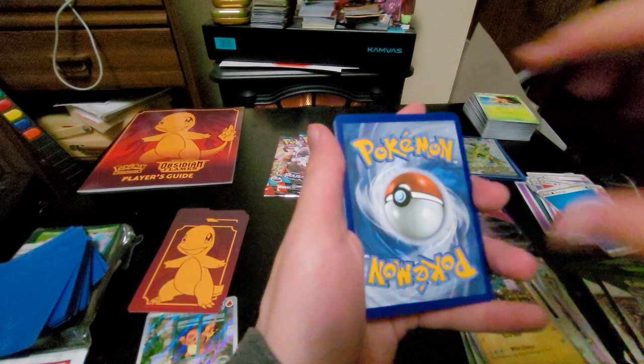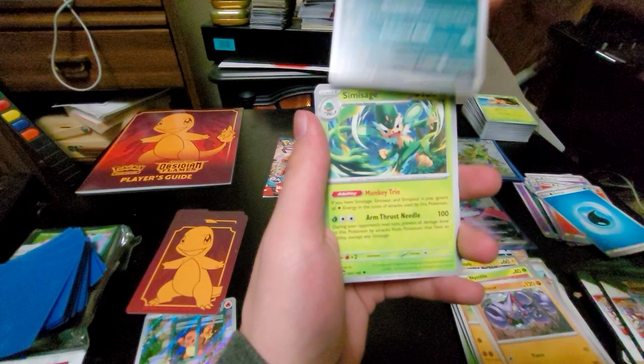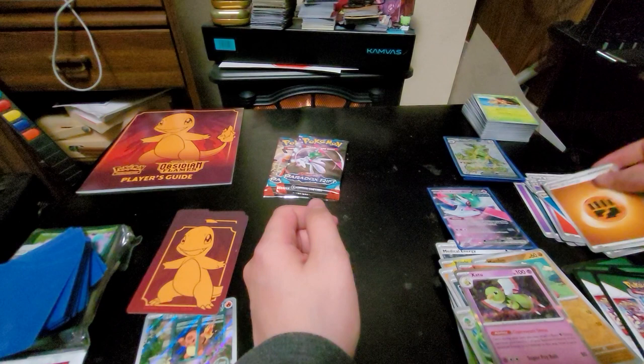Code card. Flittle, Nickit, Klawf, Nymble, Gliscor, Absol, Simisage, Nianfu, Fuecoco, Zatu, and a Basic Fighting Energy. Alright, we have completed the art set for this set.